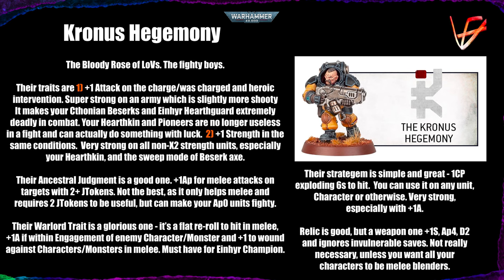The second ability is plus one strength in the same conditions. Very strong on anything that isn't an x2 strength weapon — those are mostly wasted unless you're fighting very specific targets, though with toughness nine starting to appear that may change. It's definitely very helpful on your Hearthkin, bumping them up to strength five — wounding Space Marines on threes, wounding Terminators and Death Guard Terminators on fours. And the sweep mode of the Berserker axes gets up to strength six, which is a very important threshold as discussed multiple times on this channel.